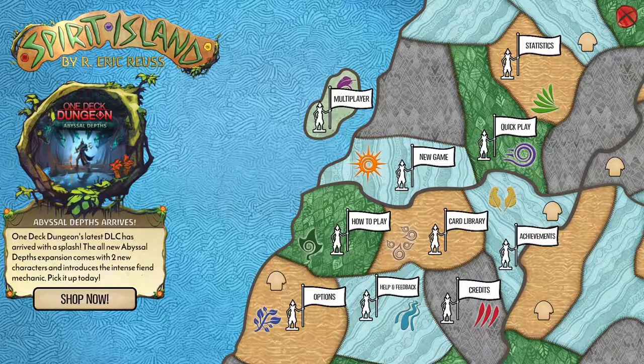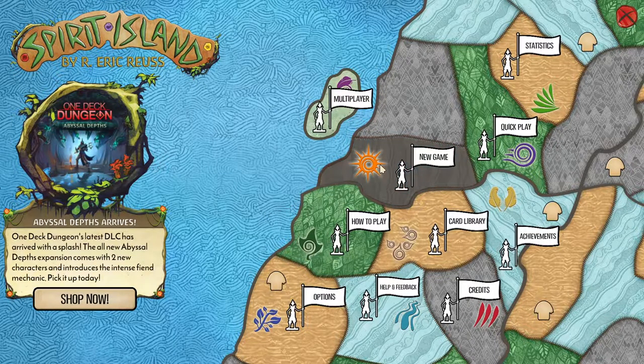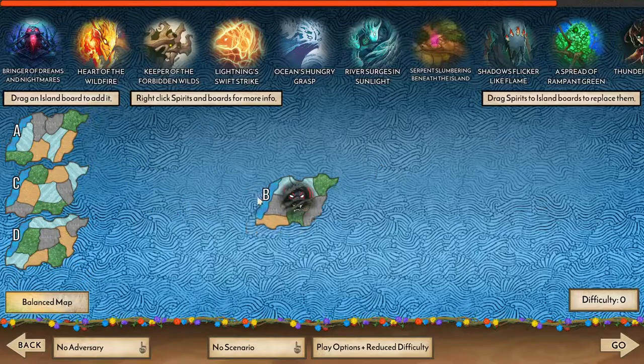Hello all, I'm Kaelin North, and today we're going to be doing basic strategy for the spirit Heart of the Wildfire.